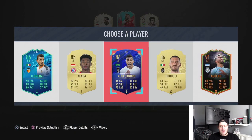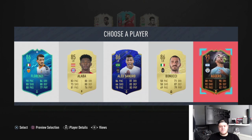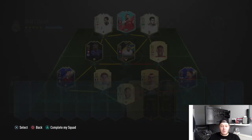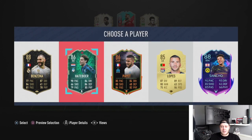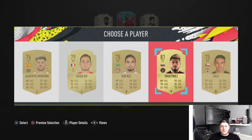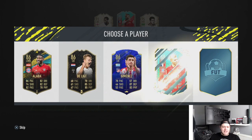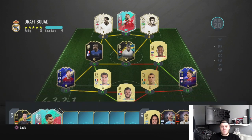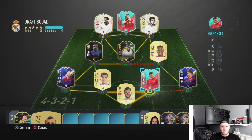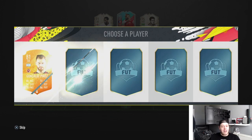We've got Bonucci, and then we'll go scream McGuerro just for the rating - 91 rated. Salah, Sterling, scream Cruz - I told you I'd get him. We'll go Hattabwa as it's helpful to have, and Martinez, because why not. We need an icon center back or a Premier League center back. We'll go for the new team of the week moments De Stegan. With some shuffling it's only two players not on full chemistry - I'll take that.